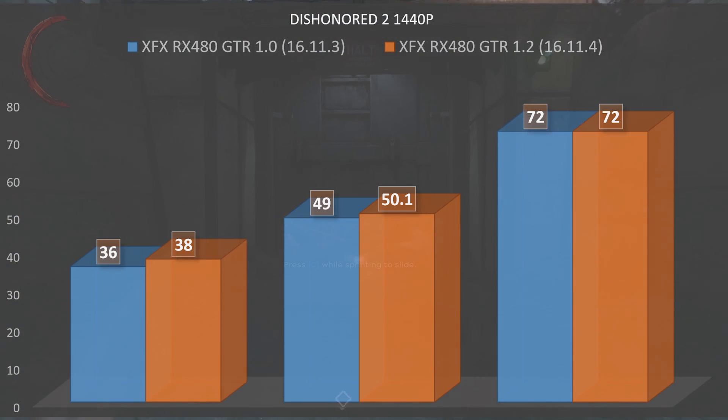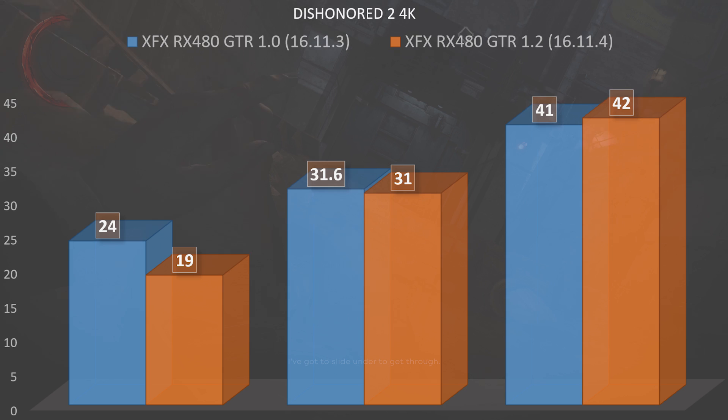Moving up to 4K, pre-patch we had a minimum of 24 fps with an average of 31.6 and a max of 41 fps. Post-patch we actually had a minimum frame rate drop to 19 fps with an average of 31 and a max of 42 — so absolutely no improvement, and in fact arguably worse performance at 4K for the RX 480.